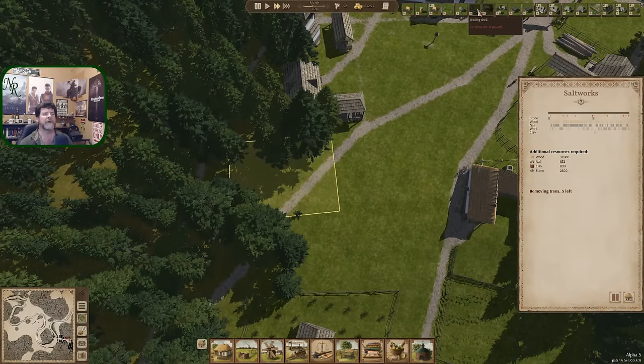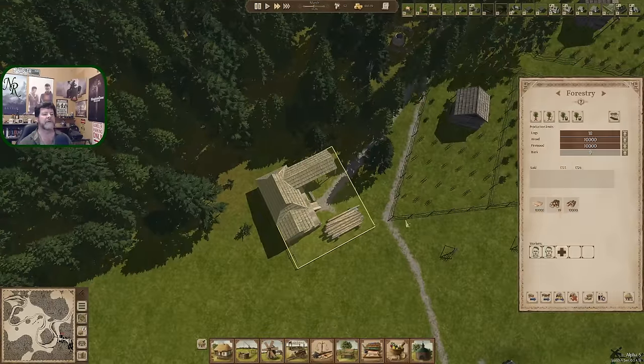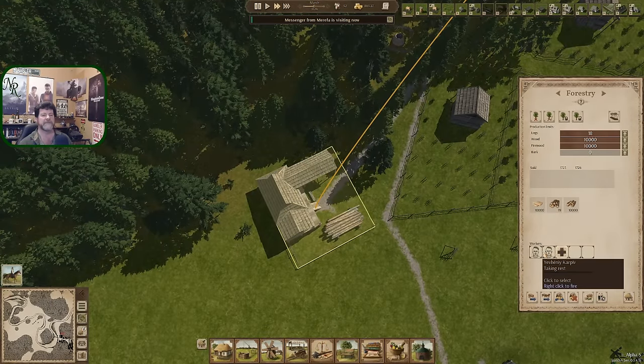We've still got stone and nails in here. We could turn this guy back on just to get the stone delivered. Salt works - you're over here. Could move you up a little bit. 600 nails - I've got plenty of nails now. Let's get the salt works moved up. Interesting - hadn't really thought of it happening that soon.